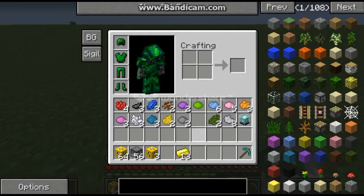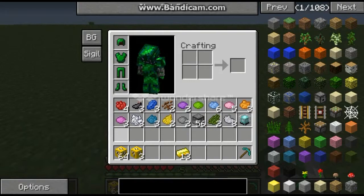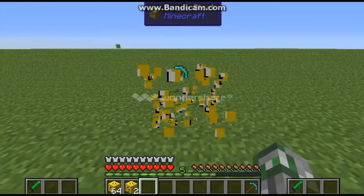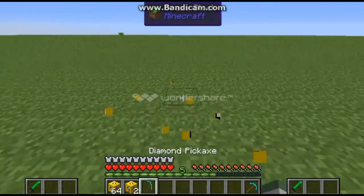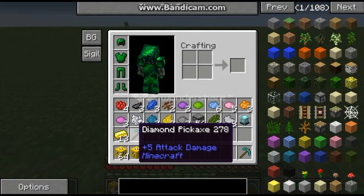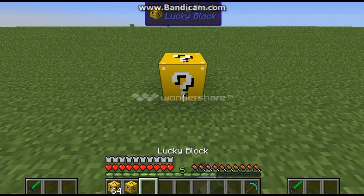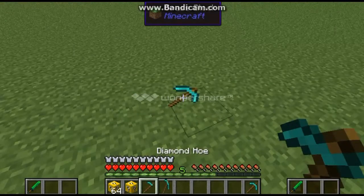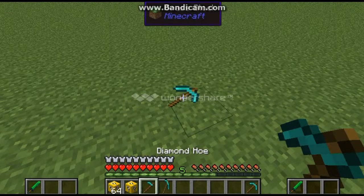We'll drag that there and put some droppers in. I guess we'll just do it until we've actually died or something like that. Wow, we actually got a diamond pickaxe. And of course I get another diamond set - diamond boots and a diamond pickaxe.